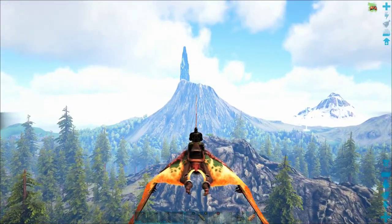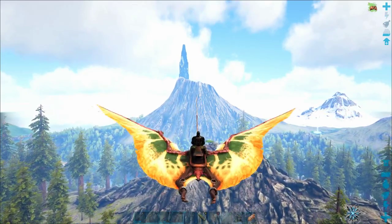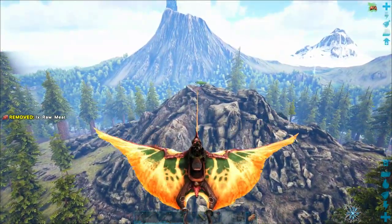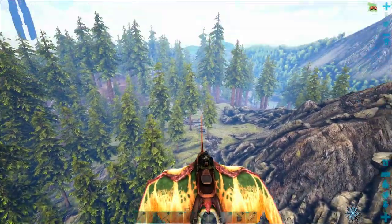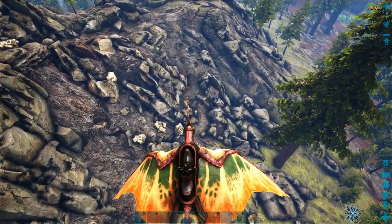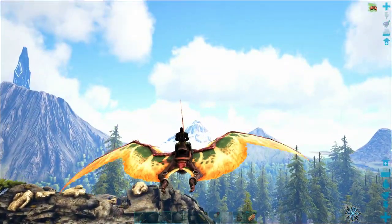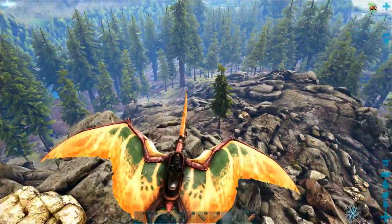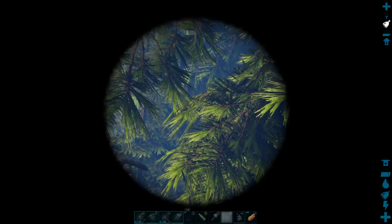I am flying really high above the redwood forest because if you go between the trees it's really likely that a Thylacoleo — basically like a tiger — will climb up the base of the trees and pounce across the screen, hit you, and drag you to your death. There's really nothing you can do if a Thylacoleo pounces on you, so I don't even go between the trees. I stay above the treetops, and now I'll land here and start scouting around for a good Argent to tame.